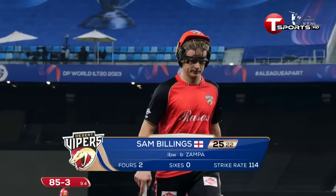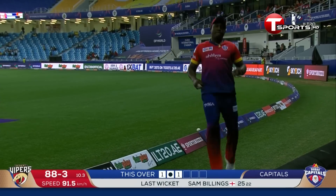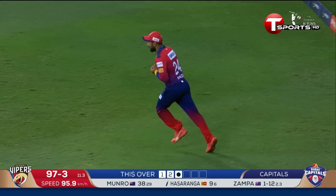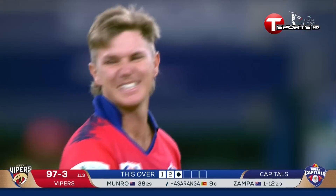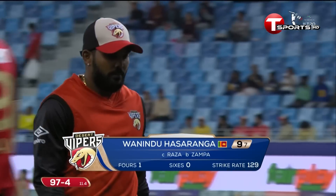That's hit hard, very hard — straight down the ground for four. That's hit straight out to mid-wicket and it is taken. Seconda Raza. It sounded like the toe end of the bat, but it was a rank full toss — Zampa won't mind. He's got a goal for nine. It's 97 for four.